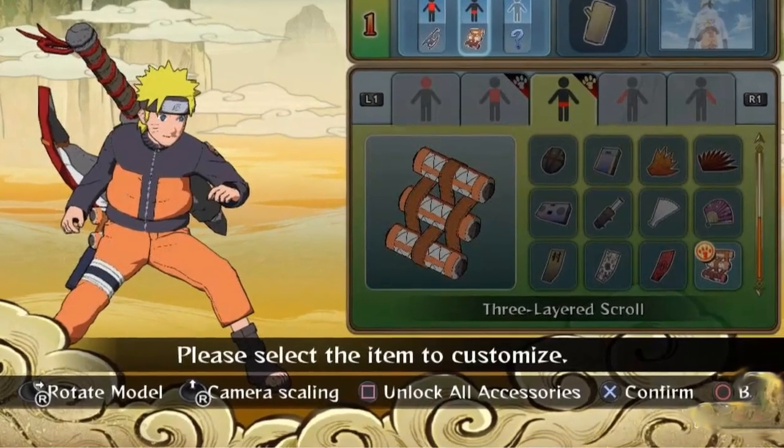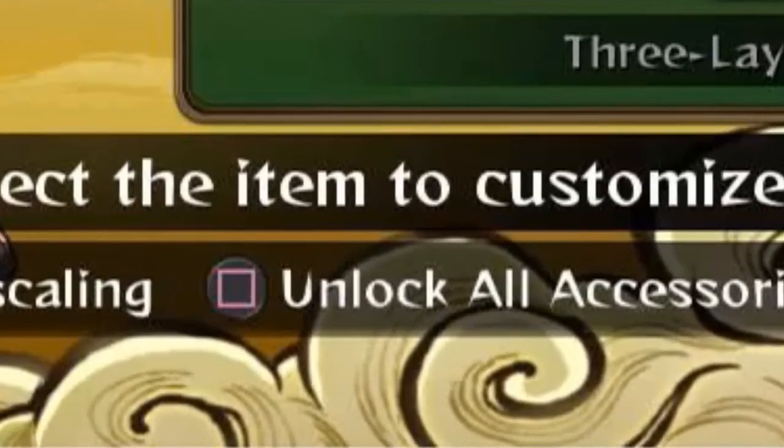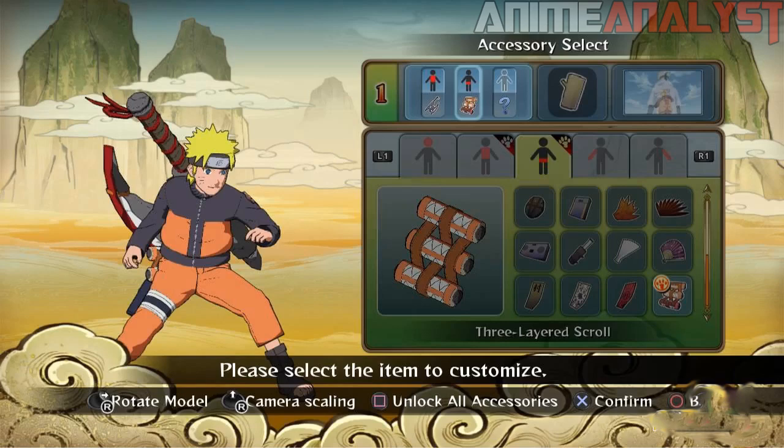At the bottom we have an option to unlock all accessories. I don't know if this is just from the demo version that CC2 took these pictures from, or if it could be that you gain enough points and then unlock all accessories for a certain section of the body.